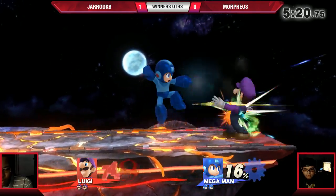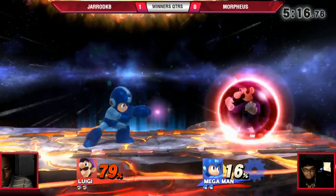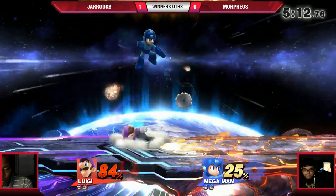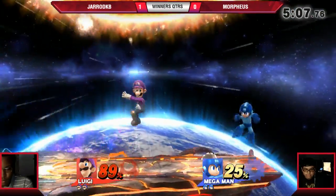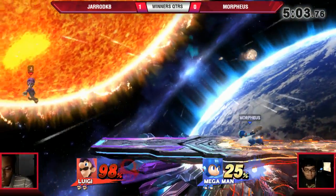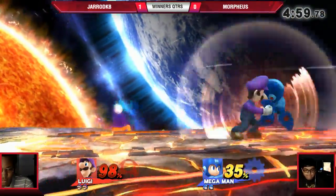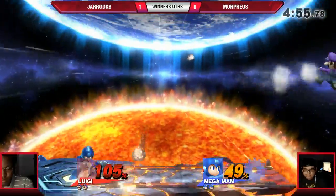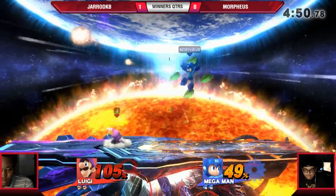And here we go again — just pellets, pellets, pellets. Just trying to find a way in. Get a punish on that F smash. Very nice item control for Morpheus right there. He tries to get in with the down B — doesn't really work though. There, he sneaks in a little bit. Gerard's really good at those rolls. That was probably a mis-inputted up air — probably got the jump cancel off smash by accident.